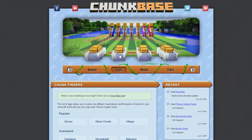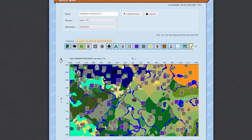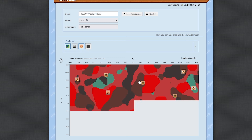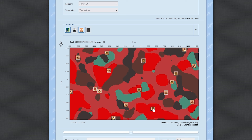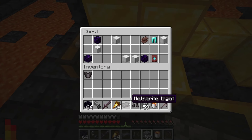If you're really struggling to find a specific bastion type, another option is chunkbase.com. Go to the app page and click the seed map app, then enter your seed, Minecraft version, and the Nether dimension. Below that, select the features you want displayed — in this case, you probably only want to remove fortresses and ruined portals. The map shows all bastions with icons indicating their type, and hovering or clicking gives you coordinates, chunk info, size, and biome. This is especially useful since the Netherite Upgrade Smithing Template is so important for upgrading Netherite gear.